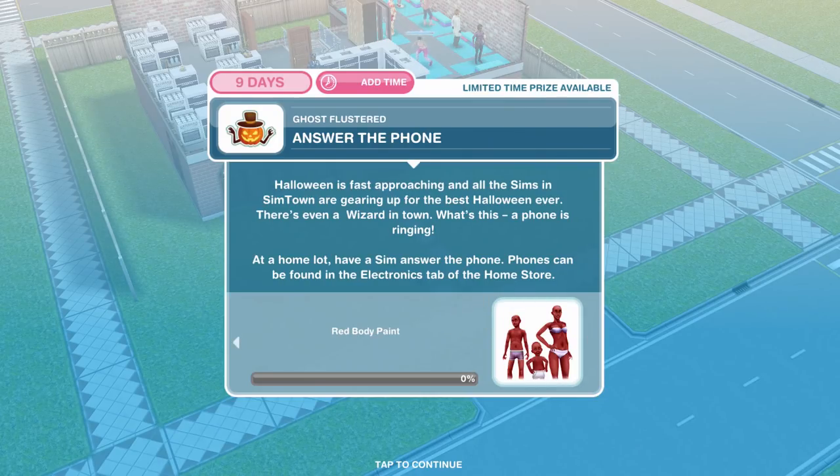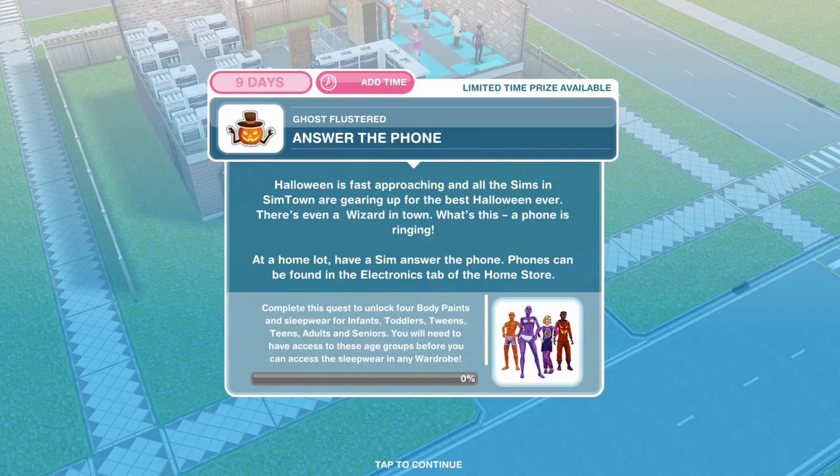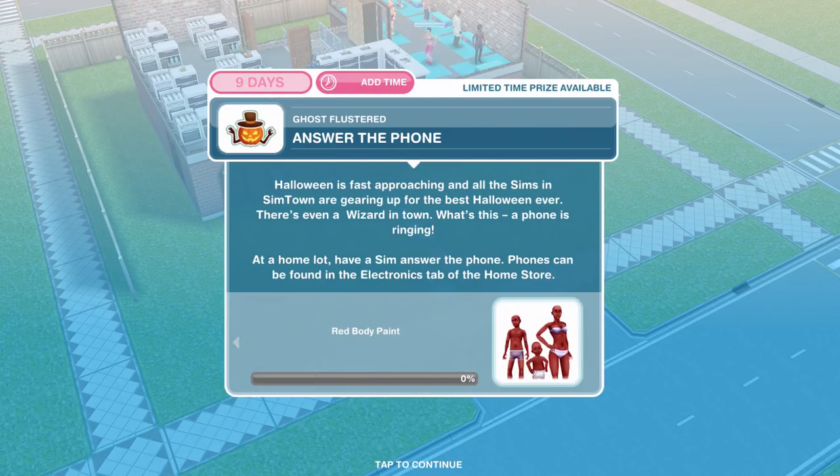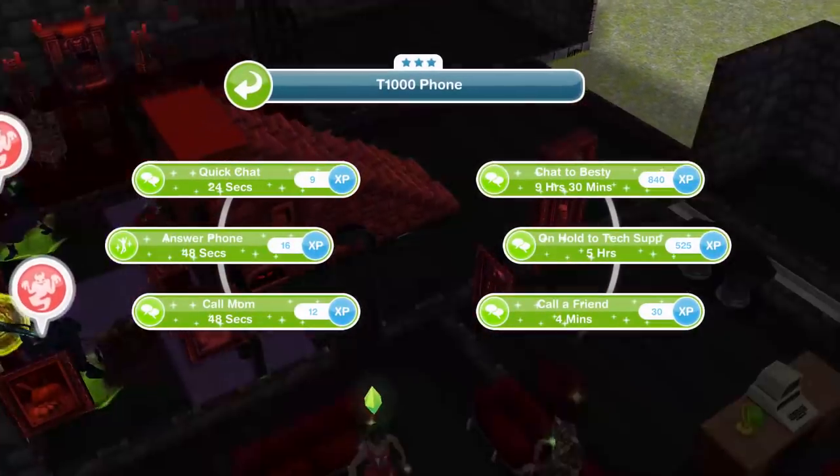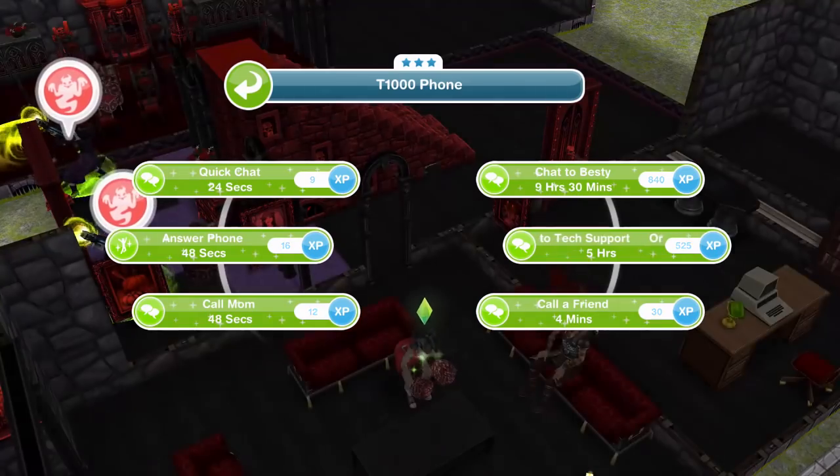The first thing we need to do is answer the phone. Halloween is fast approaching and all the Sims in Sim Town are gearing up for the best Halloween ever — there's even a wizard in town. A phone is ringing, so have a Sim on a home lot answer the phone. This is a work-in-progress Halloween house that I am building, so let's answer the phone for 48 seconds.